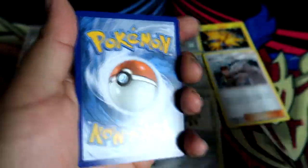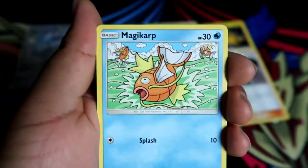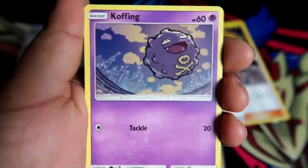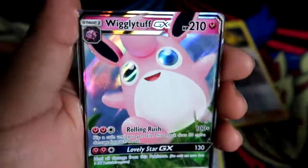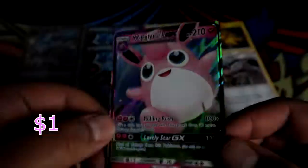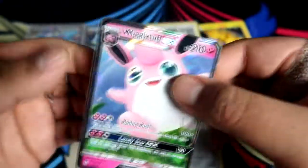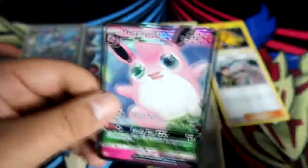We could still get something in this last pack too! Last pack: Pokemon Center Lady, Scyther, Metapod, Charmander, Magikarp, Slowpoke, Clefairy, Koffing, reverse holo Magikarp, and a Wigglytuff GX! Let's go - last pack magic! Wigglytuff is such a sick Pokemon and the centering on this one is actually pretty good.